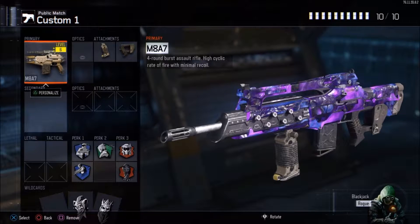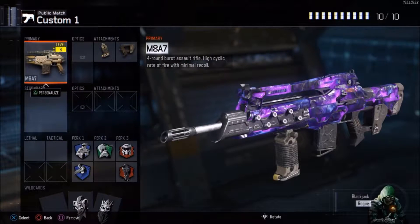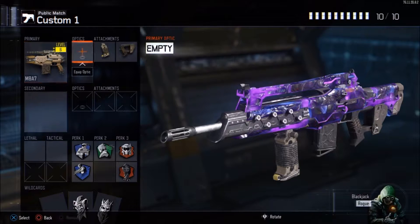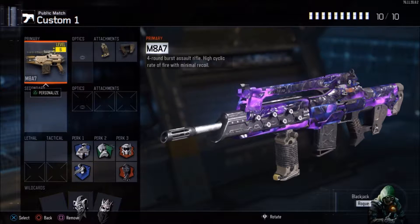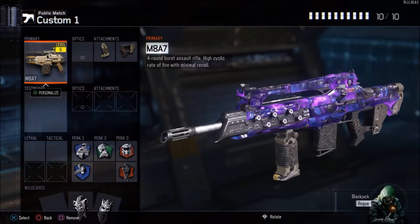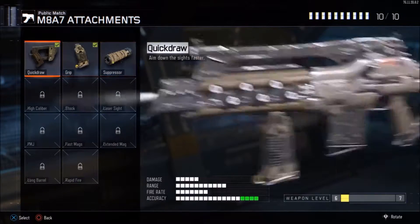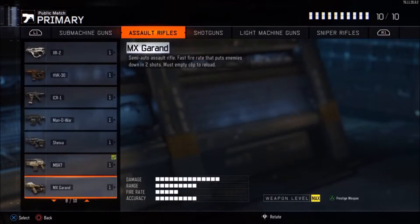I did recently prestige this gun — I just wanted to feel that joy of unlocking things again since at master stage you have everything unlocked. I realized how good this gun was without attachments, and when I got attachments I put on grip and quickdraw. I wouldn't really recommend a suppressor because it reduces range, but on an assault rifle you can use it at long range just like an SMG.